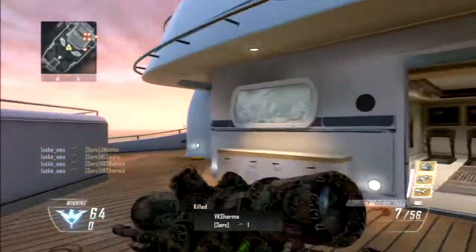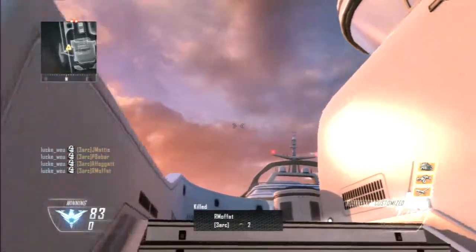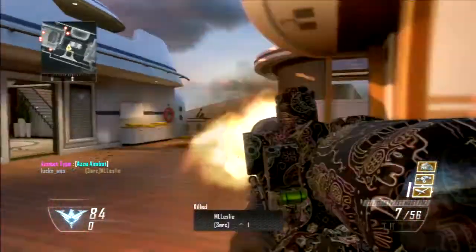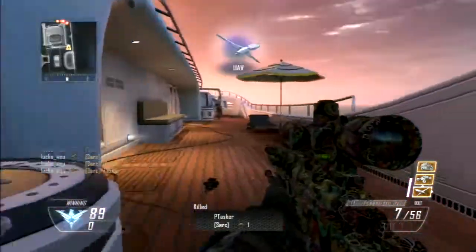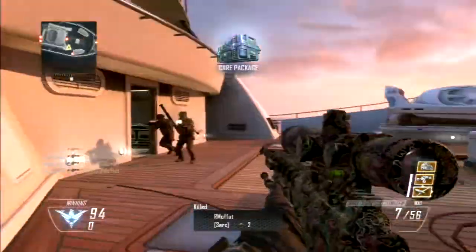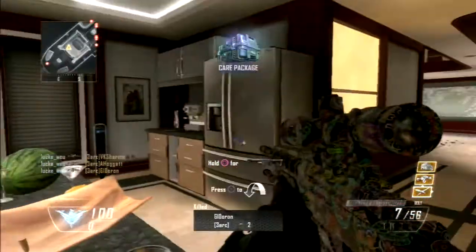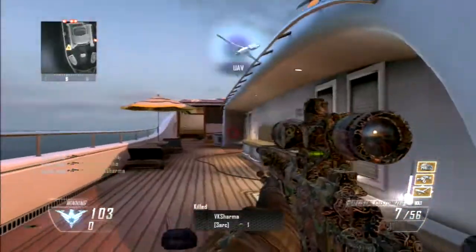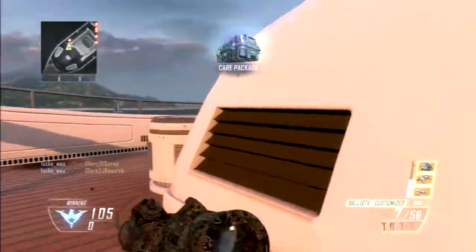If you switch to shock charge, you can just keep holding R1 and spamming it and it'll get you tons of kills. There's also an AZA aimbot, which is like a trick shot aimbot, and a free-for-all aimbot. There are AZA menus for Black Ops 2, Modern Warfare 2, Modern Warfare 3 — almost every COD. You know how easy it would be to fake a montage? I'm totally not suggesting it, but it's seriously not hard at all.